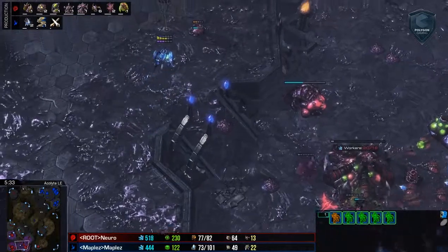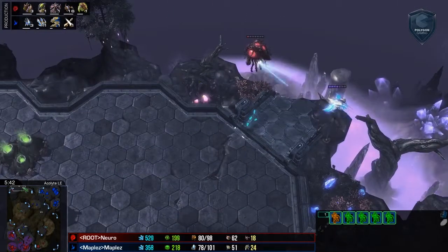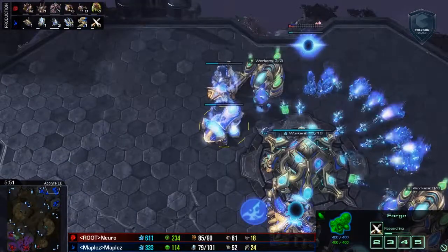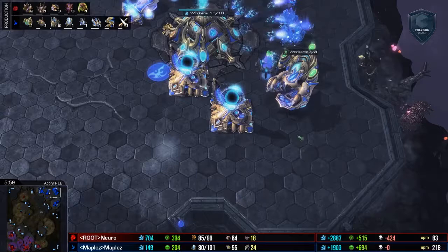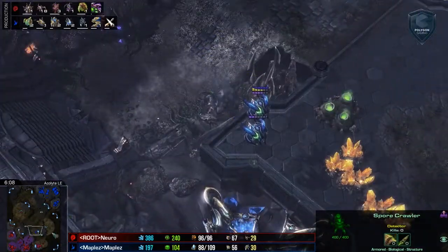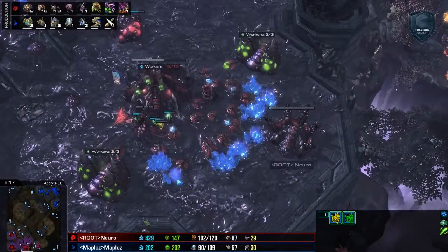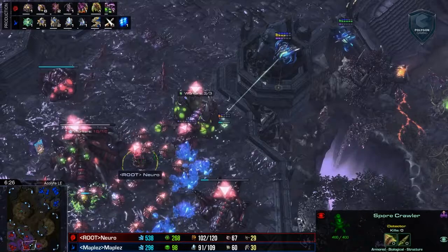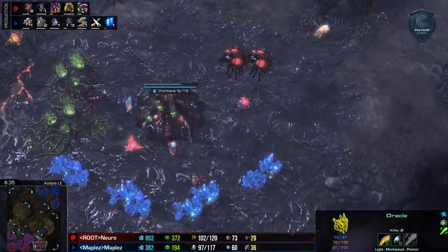He sees the Adepts moving out and has the Baneling Nest on the way — great response, as Banelings are the answer to Adepts right now. Maples is going to go back home, playing the macro game, continuing to kill off Overlords. Out of the Stargate we've got Charge, Warp Prism, and plus 1 weapon, so drops could catch Nero off guard. However, Robo is a pretty obvious follow-up to Stargate, so he may suspect this. Two Oracles want to do as much damage, but Oracle is only going to get a reveal here. Spore positioning can deal with drops or Oracles, but not usually both.